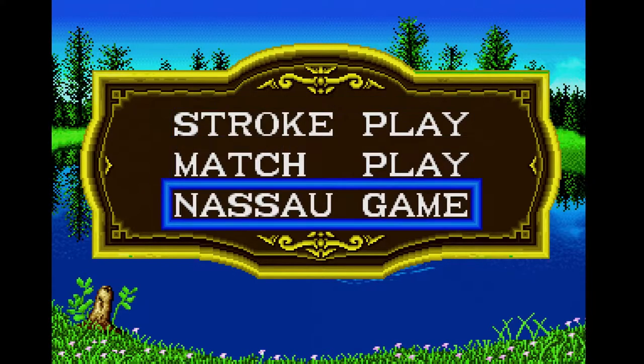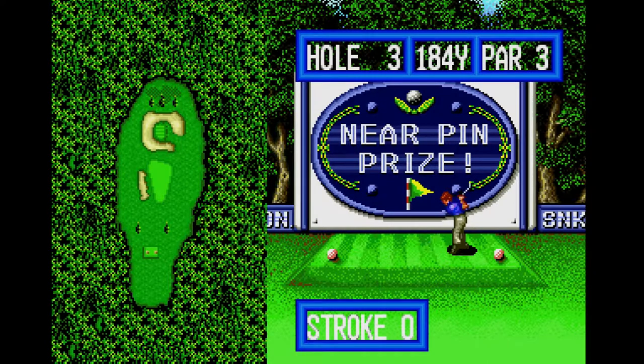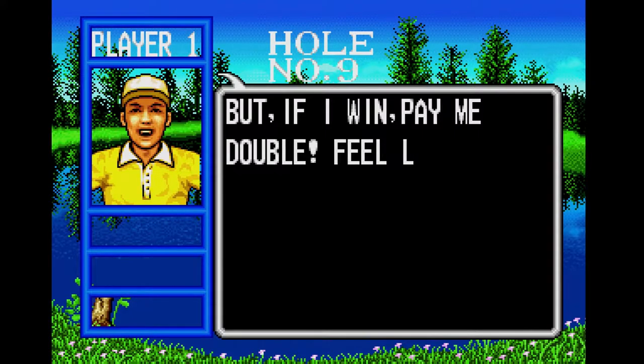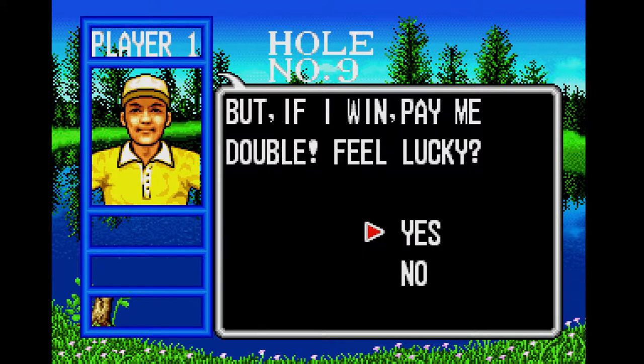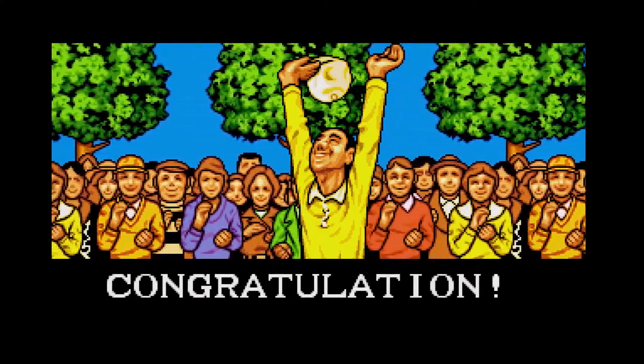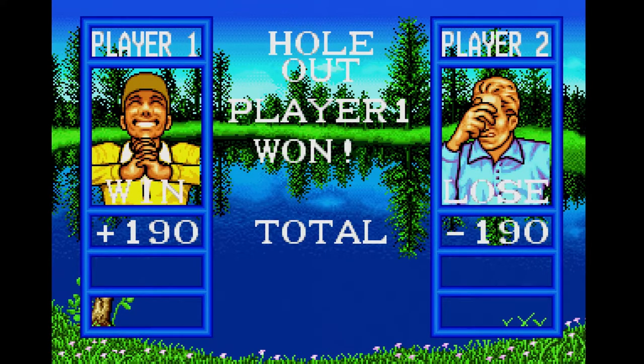Now let's figure out what a Nassau game is. Basically, this is how you play match play with wacky rules. There are bonus points awarded on certain holes for extra challenges such as closest to the pin or a longest drive contest. Also, if one player is pulling ahead of the other in score, you can choose to bet it all on one hole. If the leading player wins, it's over, but if the underdog wins, the score resets and play continues. So like match play, you need two players for a Nassau game. In Top Players Golf, you can choose a human or AI opponent.